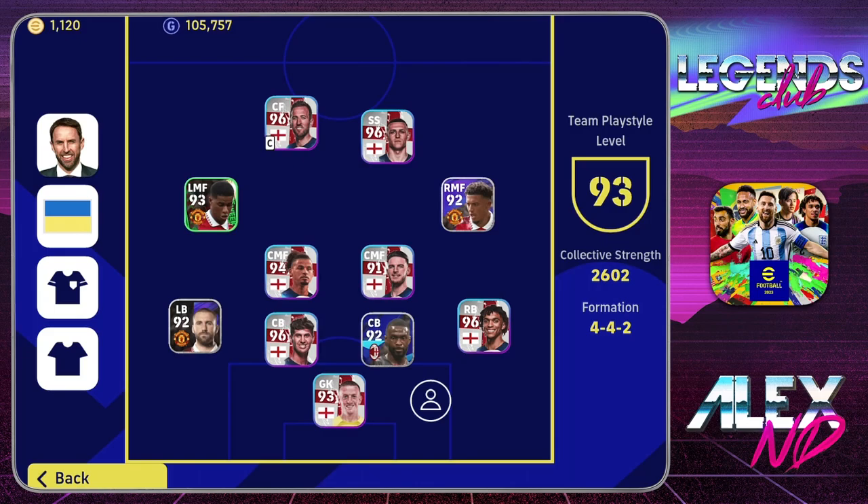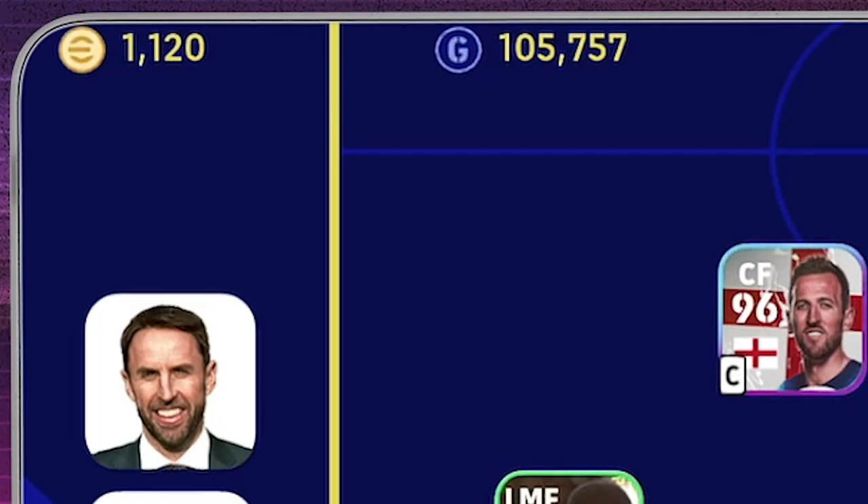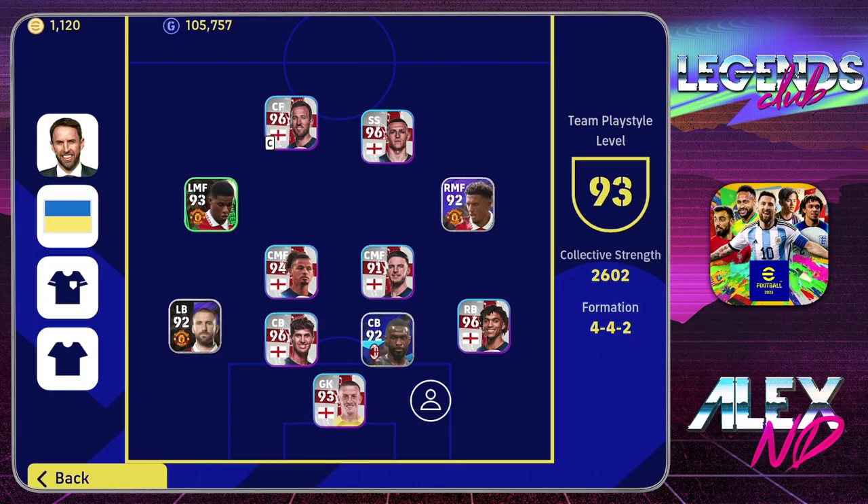maybe you need to build a brand new team, maybe you need to buy a pack. As you can see, I have 1,100 coins. I'm just getting the coins Konami is giving to us — Konami is way too generous with that. So buy a pack and then you will have all the players fitting the playstyle.